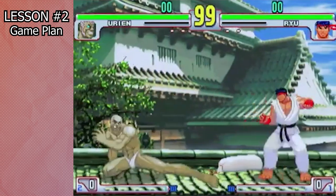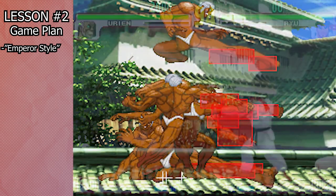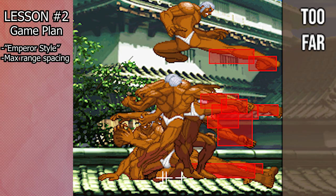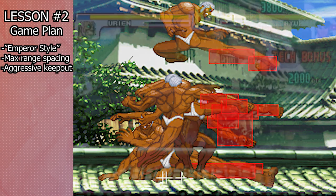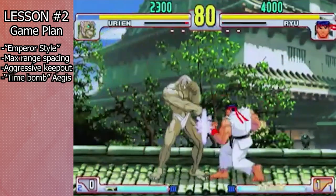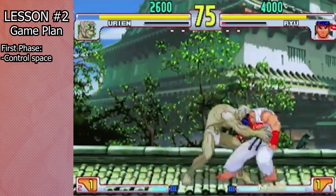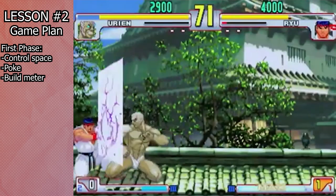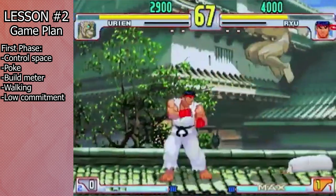Daesuke, the legendary Ryu, has described Urien as having an Emperor-style approach to the ground game, where you want to control a very specific zone at the maximum range of Urien's pokes and keep the opponent out. While this is going on, you want to maintain Aegis as a ticking time bomb of sorts. Most of your ground game should be oriented around jockeying for position, poking, and building meter, which is your first phase in the neutral. You want to emphasize walking, meter gain, low commitment options, and safety.